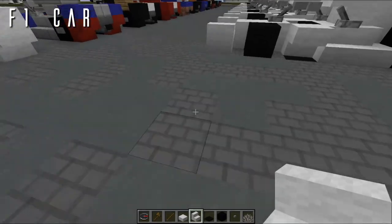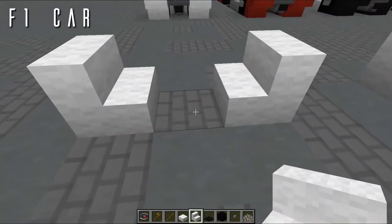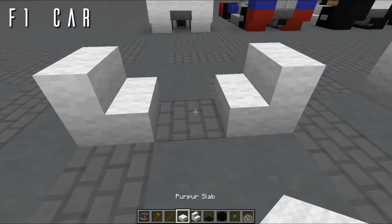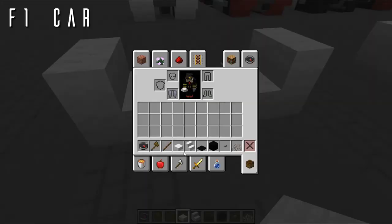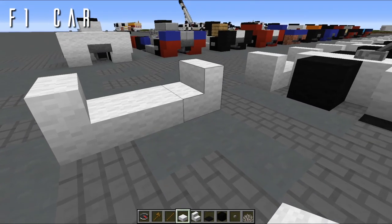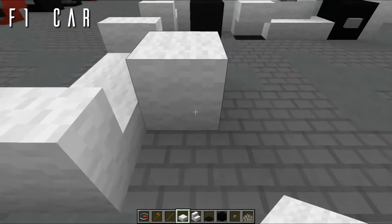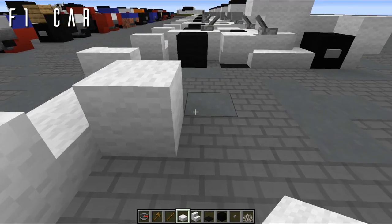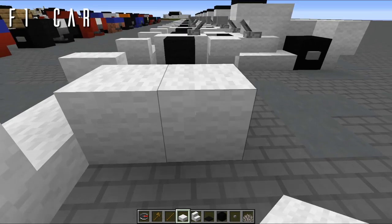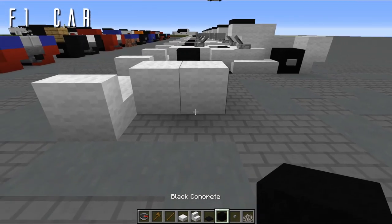Let's start with the front wing. Grab two purple stairs — in vanilla use quartz stairs — and place them either side of each other with a block gap in the middle. Place a purple slab in the middle — vanilla players use quartz. Then come back and place a full block of wool, or quartz slabs in vanilla, two blocks wide.